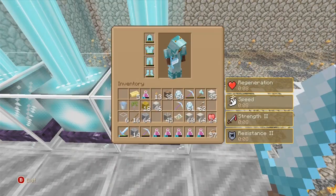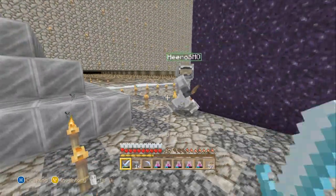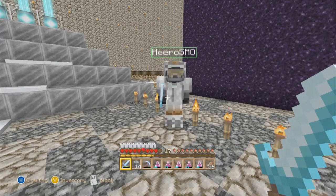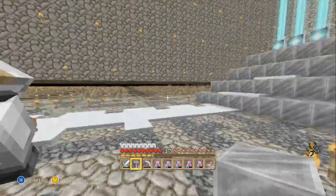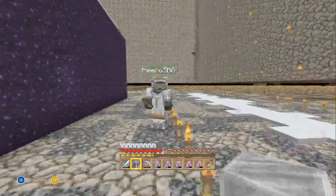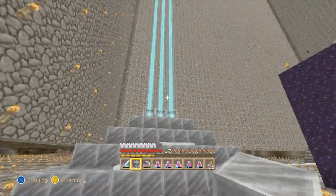Regeneration, speed, strength 2, resistance 2 — I don't even think we need a notch apple. Actually yes we do, notch apples are always best no matter what. Can I test a hit on you SM0? Oh dang, barely two hearts taken. Hit me again with the sword — you didn't even hurt me after strength 2, it's like being hit with a piece of bread. It is successful! I may actually test whether I can kill the wither without even needing notch apples.